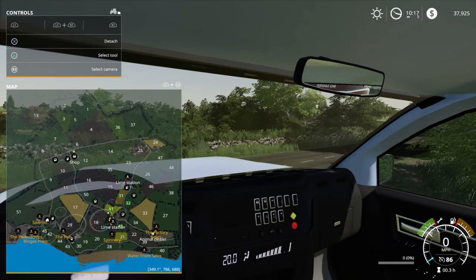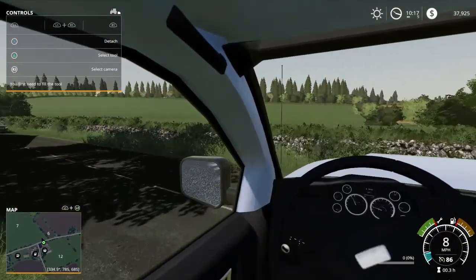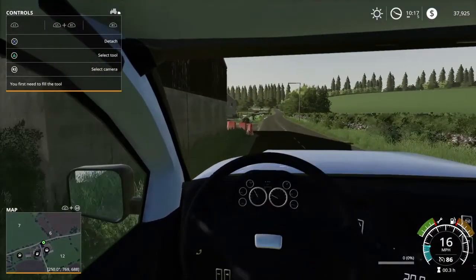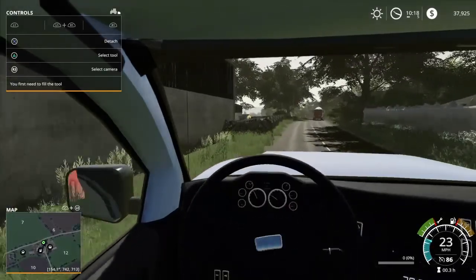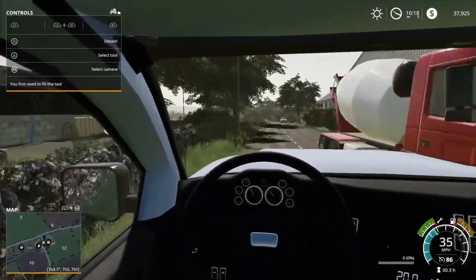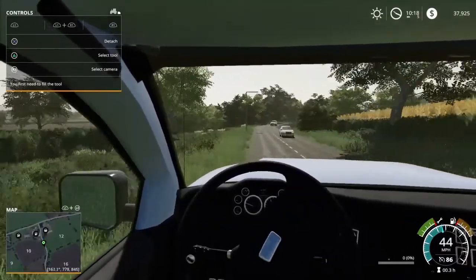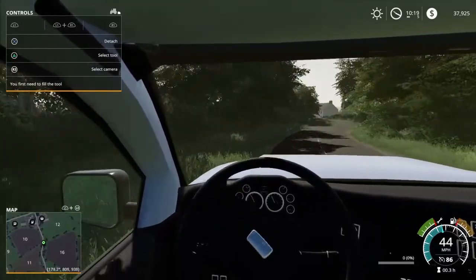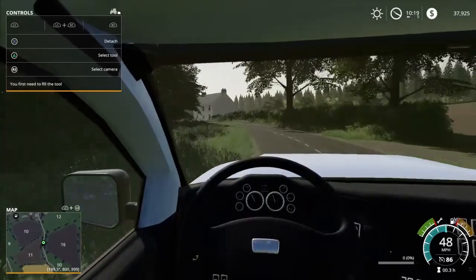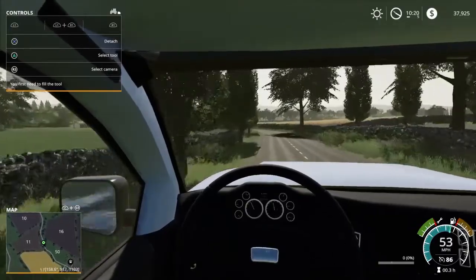The animal dealership is basically right down the road. We're going to pick up two horses for the farm. We'll ride them around, make sure they get used to us, and then we'll start training them — jumping and everything. Horses aren't that bad to train.